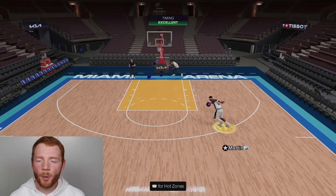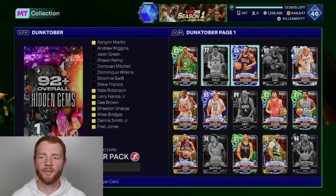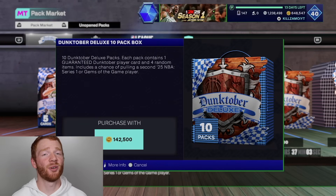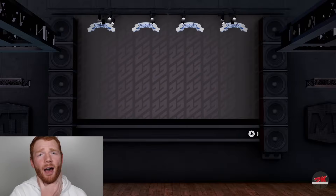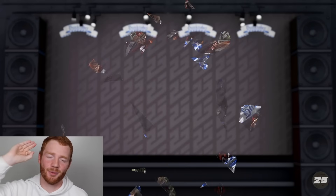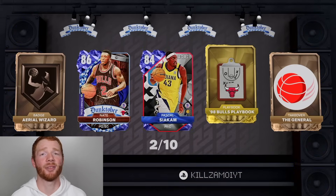We pulled the best diamond for sure. He's on my team. If this card goes for under 200,000 MT I'm going to be shocked. Out of every single one of the diamonds, I feel like that's probably the best one we could have got. Finally, I'm actually happy with that box. And now it's time to do another one, and hopefully we can be even happier after this one. Killsmoy YT opening up another box. We've seen two shakes in our last box — one was just an Amethyst series one player, but the other one was a diamond, and that's exactly what we want to see more of.